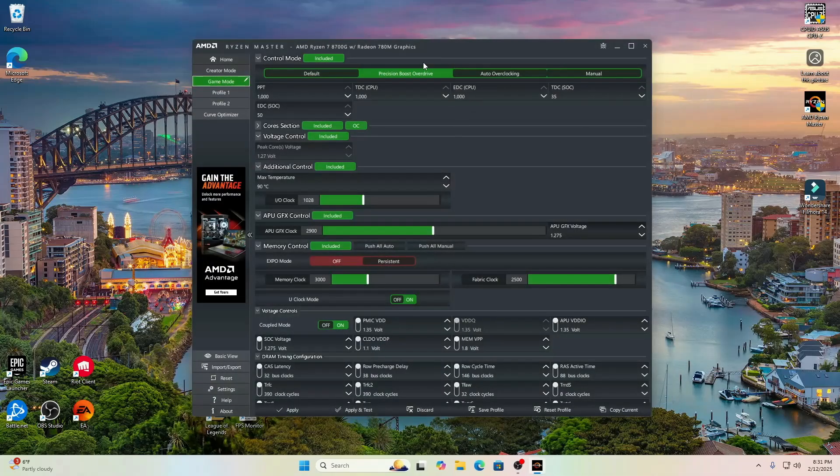The next thing I wanted to show you was AMD Ryzen Master — this is where I go for overclocking. I set it on game mode, which turned on Precision Boost Overdrive. On top of that, I came down to SOC Voltage and set the GPU SOC Voltage to 1.275.